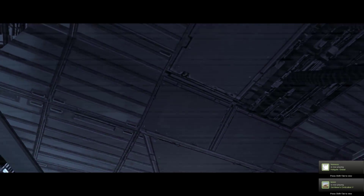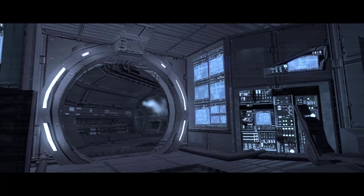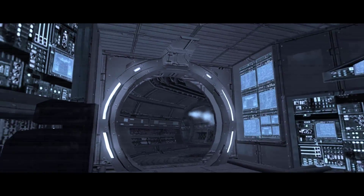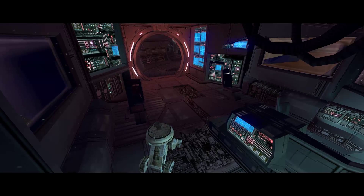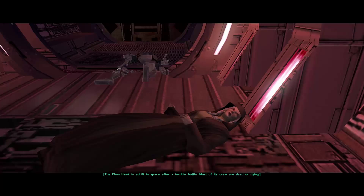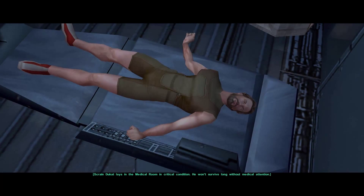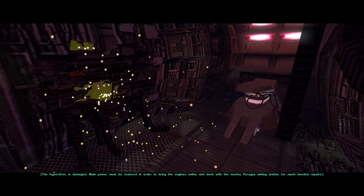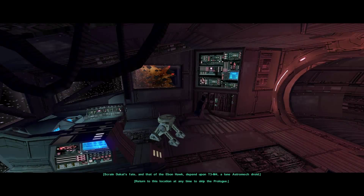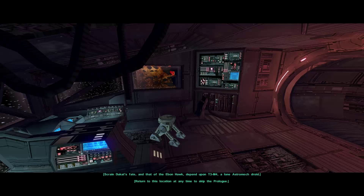We're back in the ship. Primary power is offline. The Ebon Hawk is adrift in space after a terrible battle. Most of its crew are dead or dying. You lie in the medical room in critical condition — you won't survive long without medical attention. The hyperdrive is damaged. Main power must be restored to bring the engines online and dock with a nearby station. Your fate and that of the Ebon Hawk depend upon T3-M4, a lone astromech droid. Return to this location at any time to skip the prologue — I think we're going to continue it.